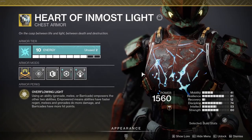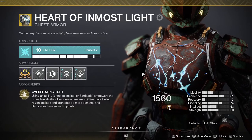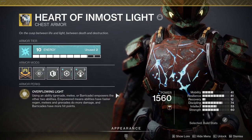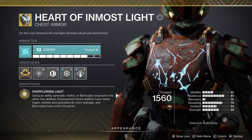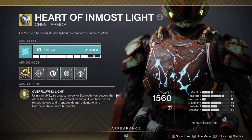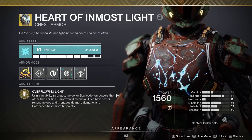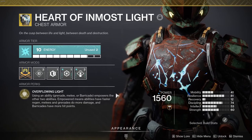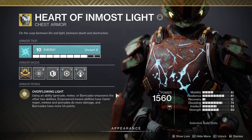The big one in my opinion is Heart of Inmost Light. There are a few reasons why. Number one, using any ability makes the other two recharge significantly faster. And number two, it also empowers those abilities. Both of these effects can stack two times. If you're willing to use Barricades to prep your abilities, then getting grenade kills is much easier at any difficulty thanks to the empowered grenades. You'll get them more often, they'll be stronger, and you don't really have to do anything too out of your way to get the most out of this one. It's my pick for sure.